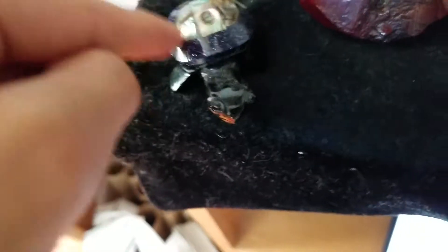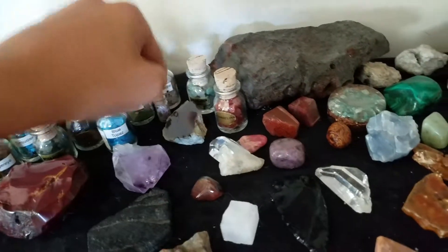Citrine turtle, citrine, tigerite, turquoise, small sagite, mookite jasper, smoky quartz, garnet, blue topaz, peridot, moonstone, pink tourmaline.